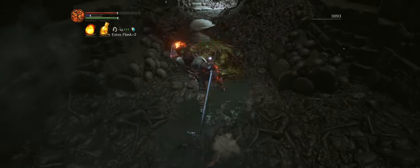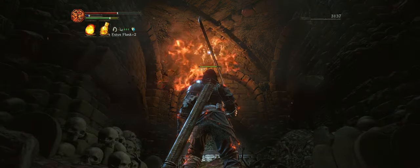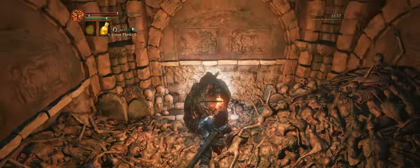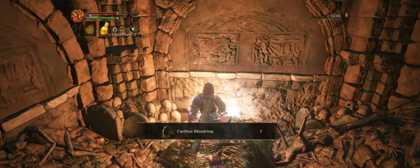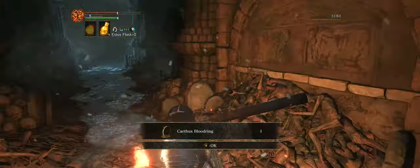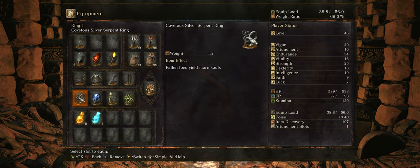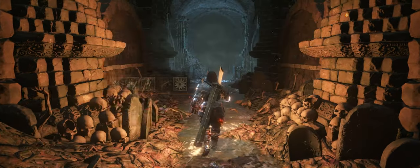One more slime here, and now we can grab the item. At the end of this hallway we are going to find the Karthus Blood Ring. This is a very interesting ring — it increases the amount of iframes per roll. So if you're having trouble with dodging enemies and the timing, I highly recommend this ring. You do take more damage if you get hit, but overall I think it is a very useful ring.